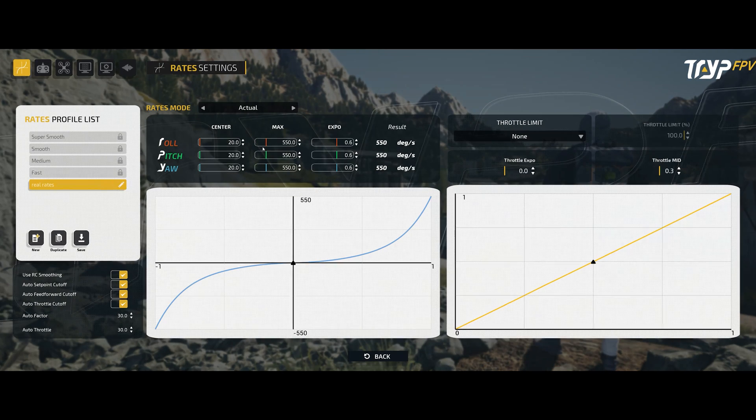The first thing we have are the rates. The rates are pretty much as you've seen in most other simulators, with the exception that we actually have a throttle curve we can set up if we want to. It's not something I personally use but you can definitely use it if you are someone who does that.